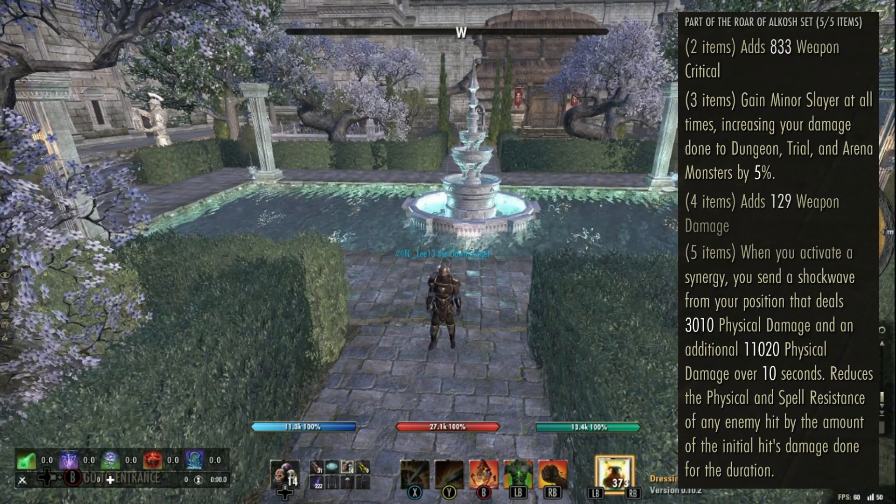Alkosh is a medium gear set that is obtained in the Maw of Lorcage trial. This set is considered by some as a damage dealer set due to the set piece bonuses that are stamina and damage dealer related.